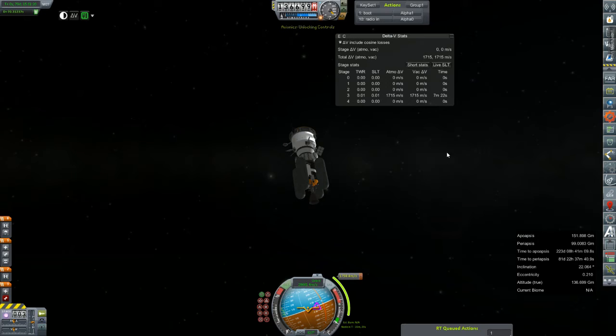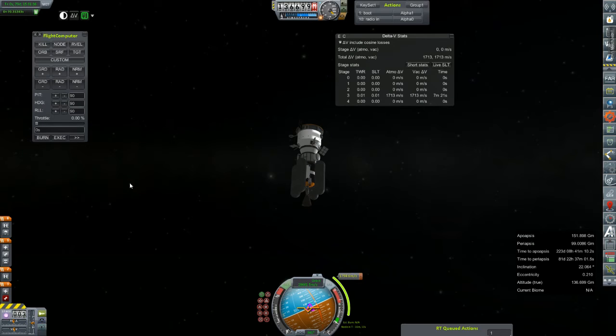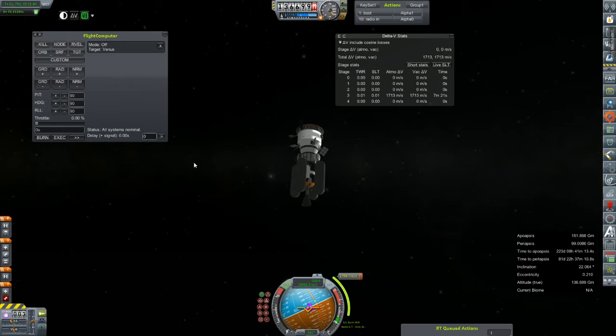Alright, we can put away Kerbal Alarm Clock — we are 16 minutes out from the node. So let's figure the whole burn is going to take about eight minutes, which means we need to start at the four minute mark. I hate doing math in my head. I'm just going to set 7 minutes 22 seconds as our delay, and then when I start the burn I'll hit the staging button immediately. Our delay is only about 70 seconds, so it shouldn't be a huge ordeal.